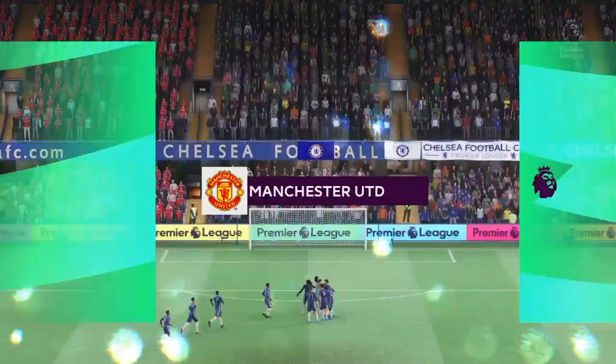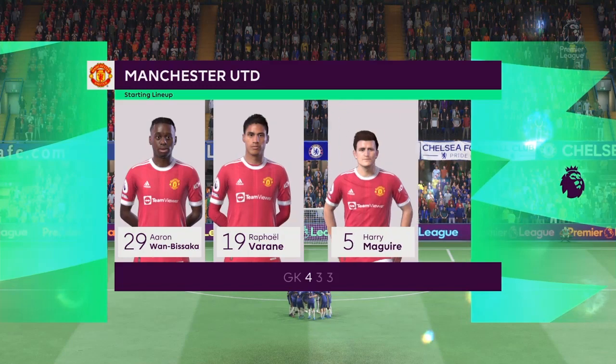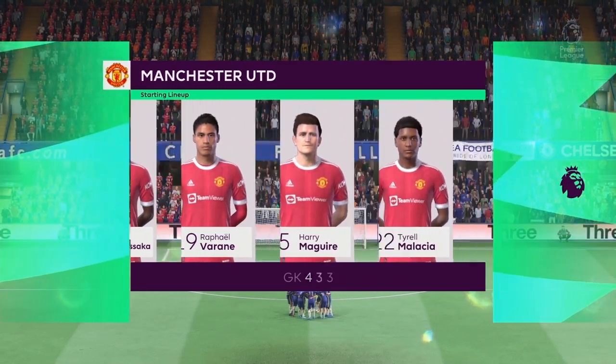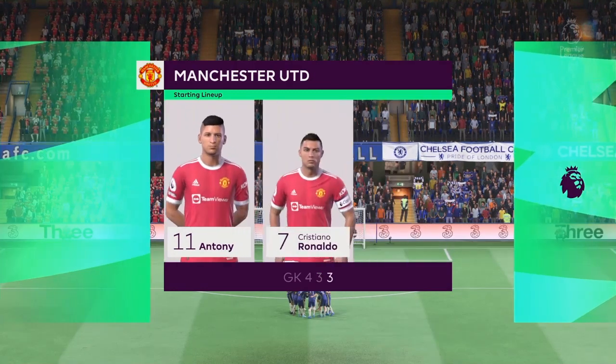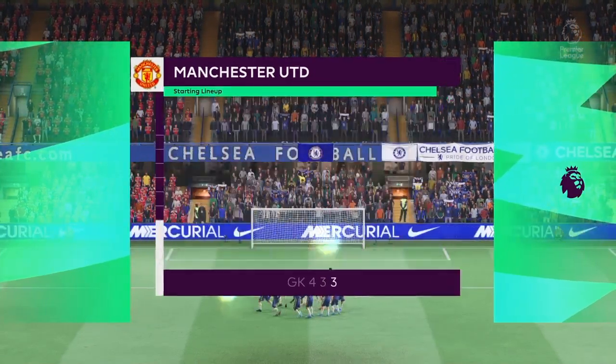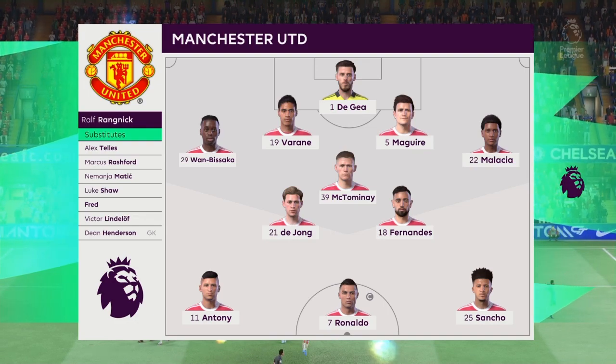This is the team Manchester United will go with. David De Gea stands between the posts. Raphael Varane plays alongside Harry Maguire in central defence. Bruno Fernandes plays alongside Frenkie de Jong in the centre of midfield, and the starting role in attack is handed to Cristiano Ronaldo.